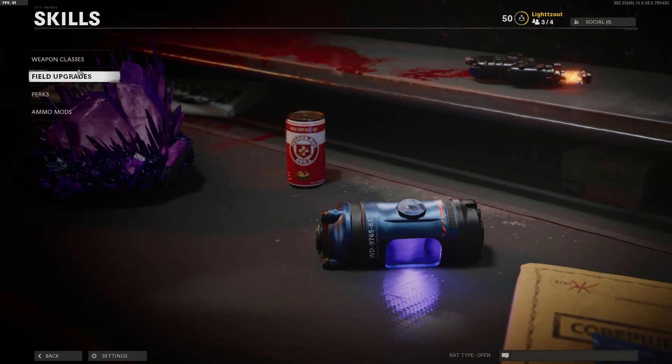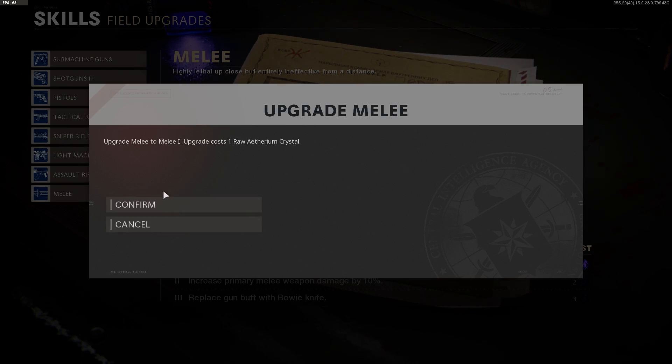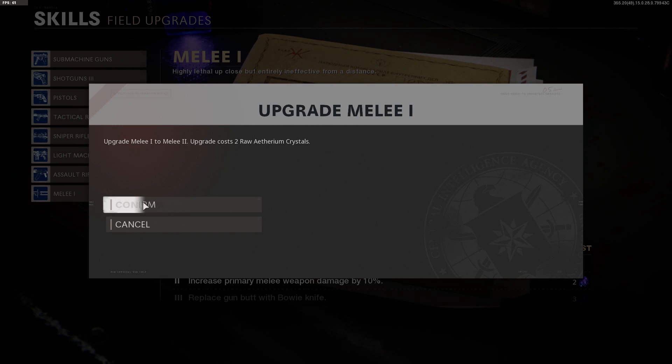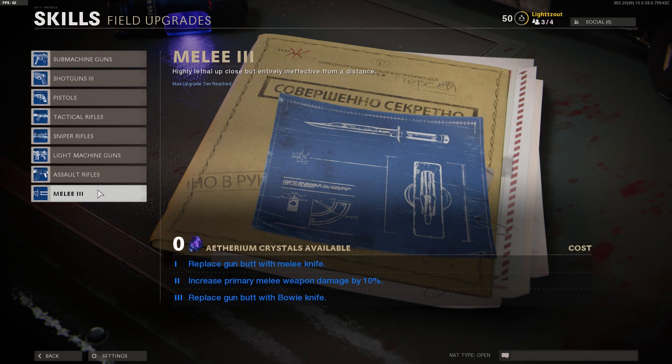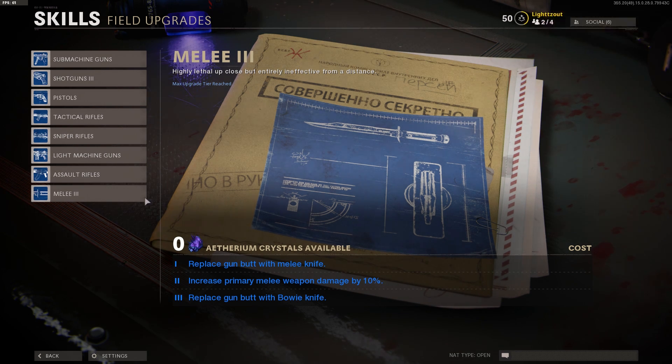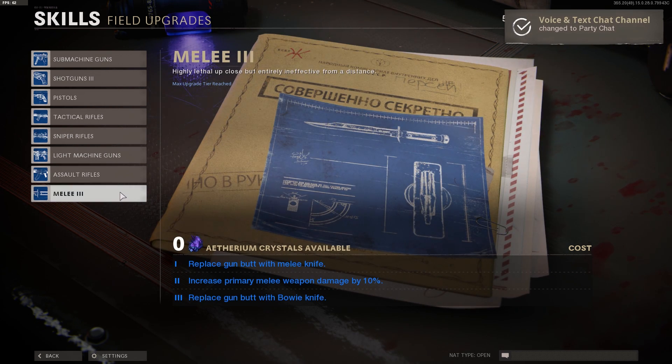The third effect of this is going to replace your weapon butt attack with a melee. Every time you spawn in with a weapon and melee using that weapon, it's going to slice like a bowie knife, and this is going to be effective until round 10.